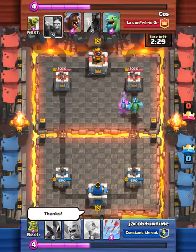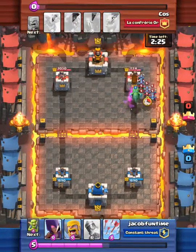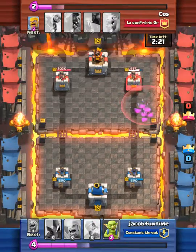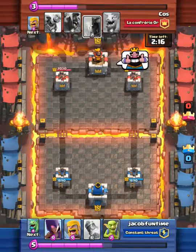His towers have more health than us. I say thanks because he didn't do anything about it. I got a couple hit points off of it and I arrow his minions, which also gets some health off of his tower. He gave me the thumbs up.